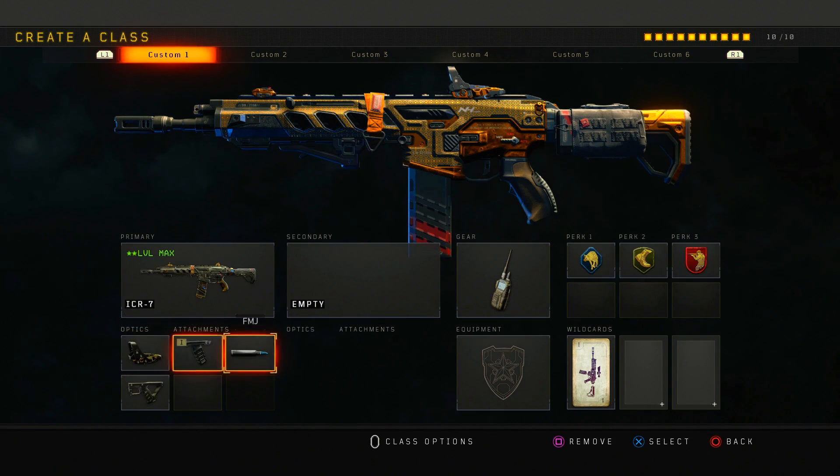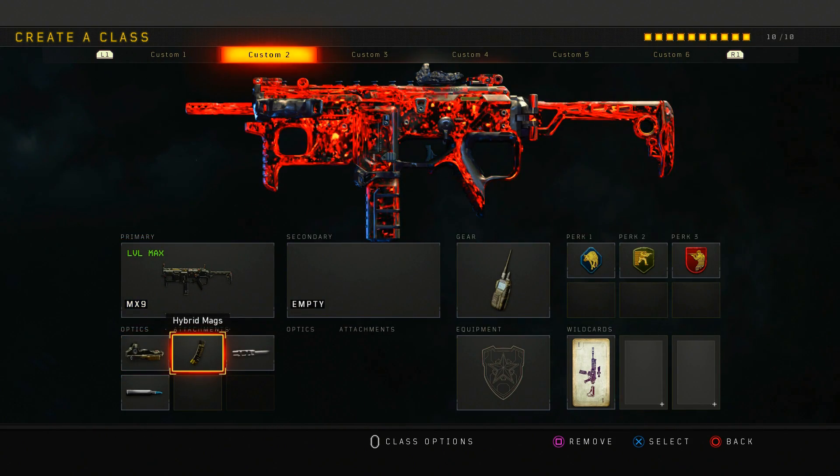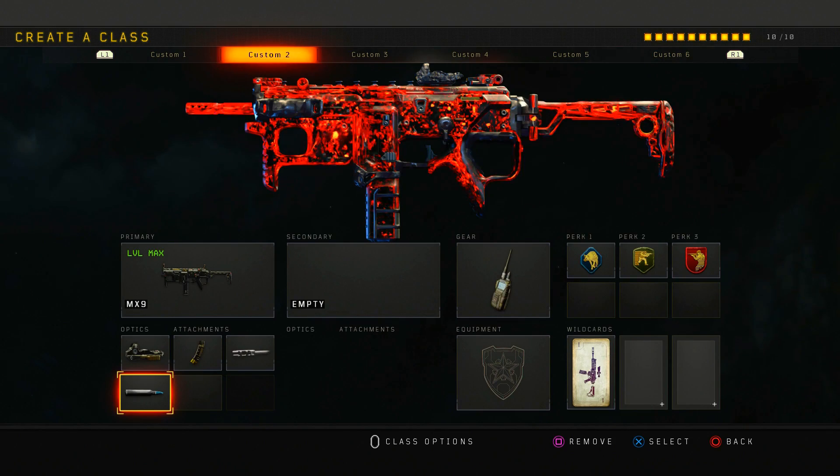Next is my MX9 class setup, probably one of my top three favorite SMGs. If I'm playing a 6v6, I go full sweat mode with this class. I run ELO, hyper mag, long barrel, and FMJ. I've been running FMJ a lot more because FMJ is actually good in this game — body armor is a thing now and you can two-shot it using FMJ. I also like to shoot through material when people are head glitching.